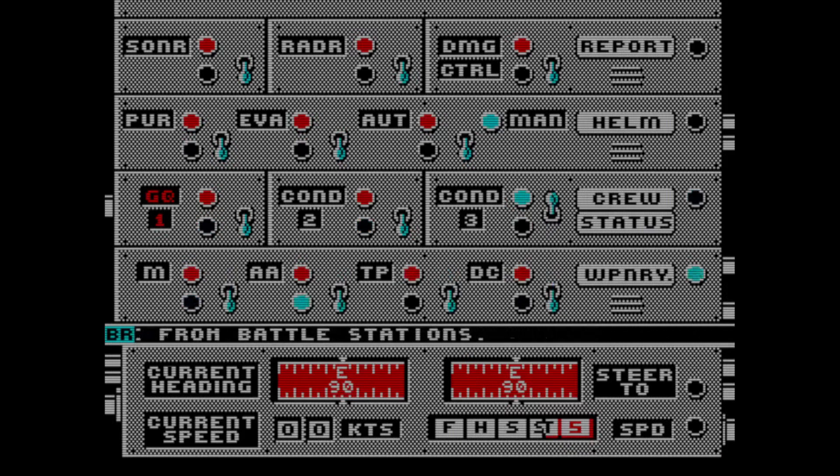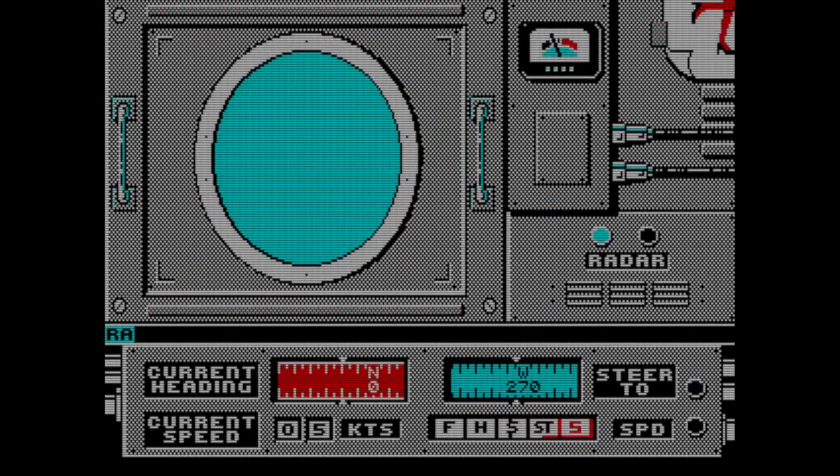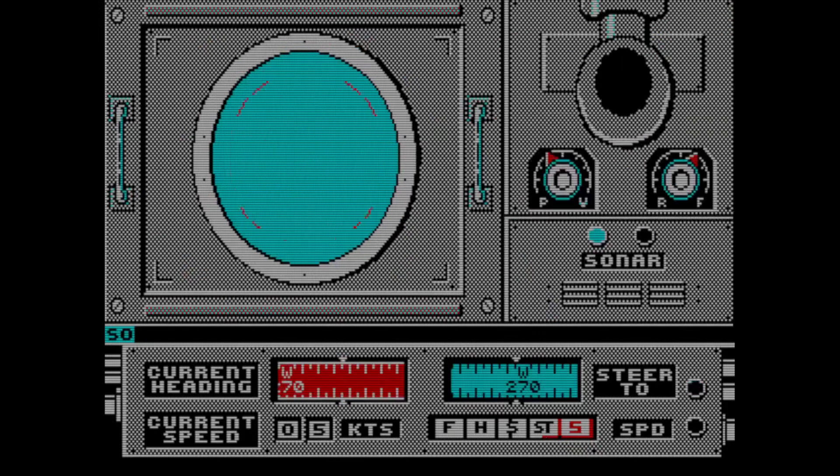Battle stations. I'm just hunting, so weaponry DC — pursuit or evade, automatic. Course has begun. So we're starting to steer. Let's take a look — radar is working, it's on.